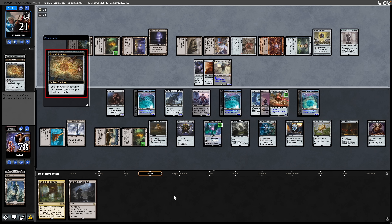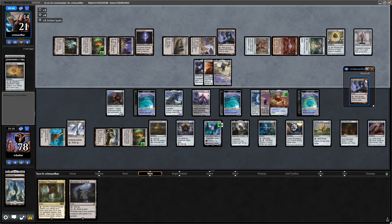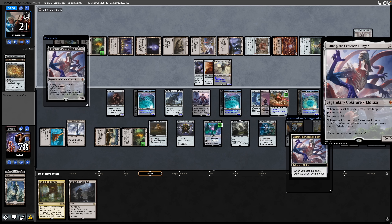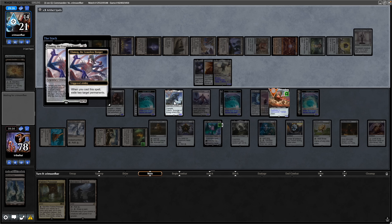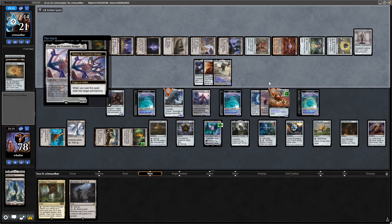The Expedition Map sacrifices itself to tutor for a land — going after a Mishra's Workshop, which can only be spent on artifacts. They play that straight away. With eight mana and three artifact mana still floating, Eye of Ugin tutors up another big spell. It's about time we saw Ulamog, the Ceaseless Hunger. You'd think it would go after the Liberator and something else — maybe the Unwinding Clock or Forsaken Monument — but surprisingly they go for Traxos. Both get exiled.